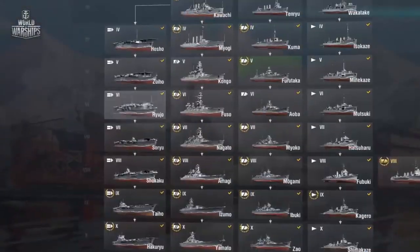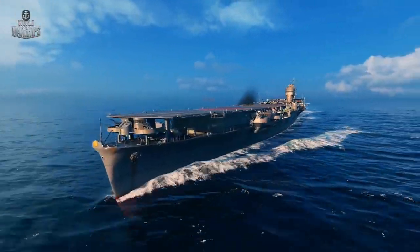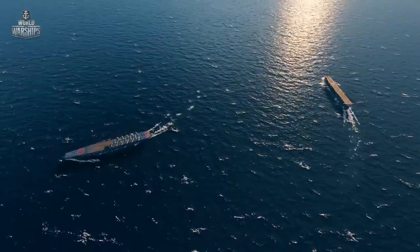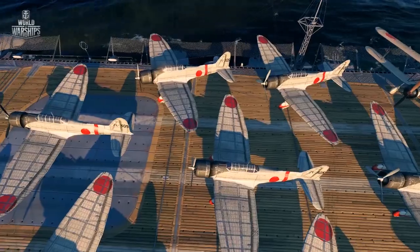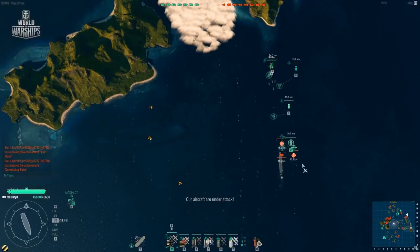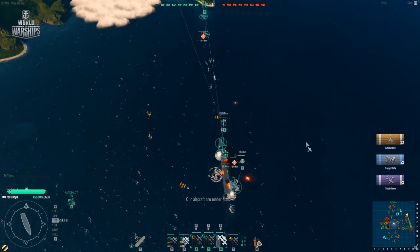At Tiers 6 and 7, Ryujo, 'Prancing Dragon,' and Soryu, 'Blue Dragon,' embody the legendary Japanese dragons, featuring powerful attack air groups and better protection. They enable a player to tackle multiple tactical tasks, from conducting reconnaissance to delivering heavy blows on enemy ships.